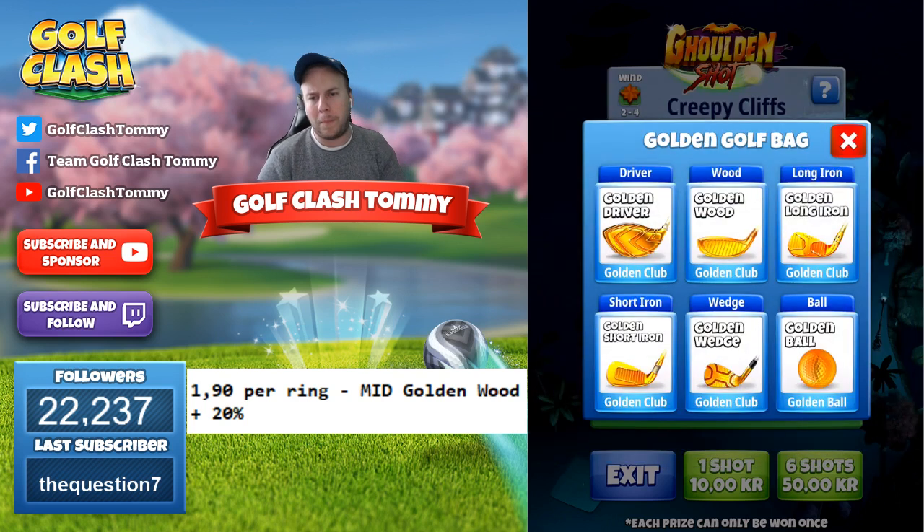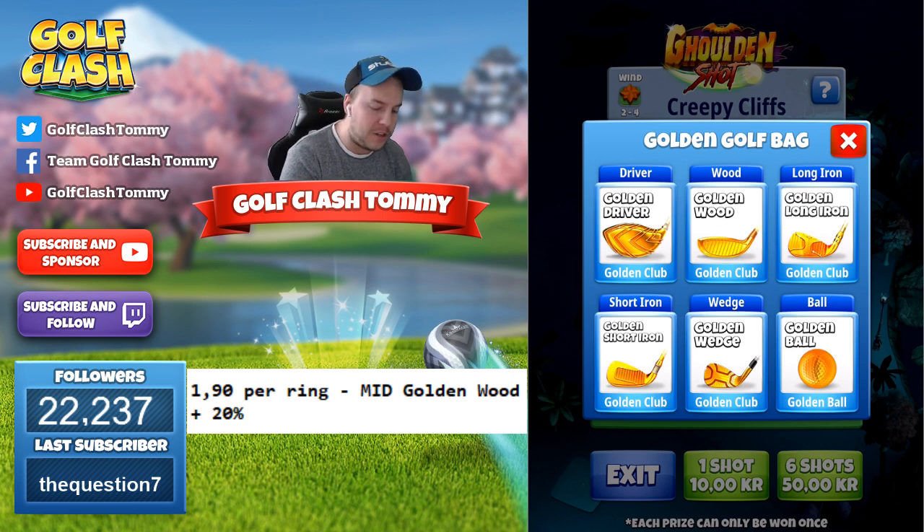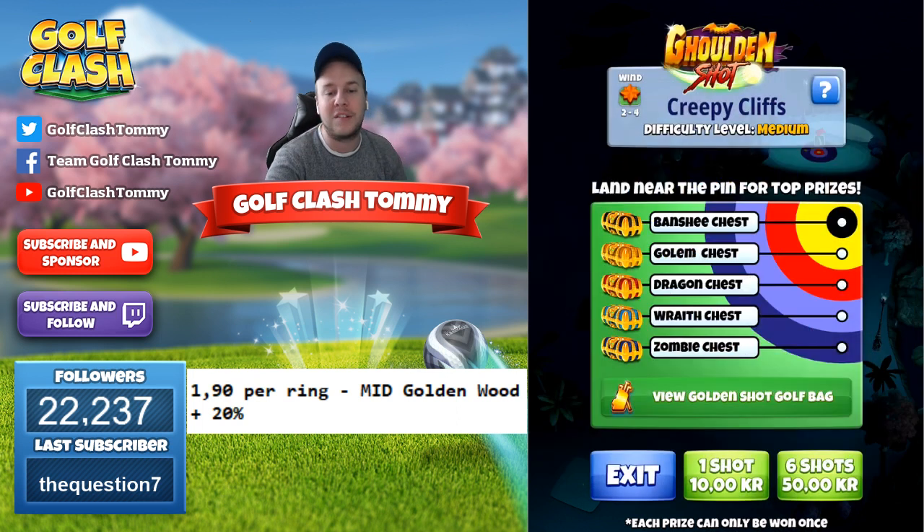We're going to play with the Golden Wood Club, which gives us an accuracy of 51. I'm going to play the Golden Wood Club at 1.9 per ring in all my shots, and that includes 20 extra in elevation because we're playing downhill at mid distance of our club. You can see the number on screen, and if you have any questions please ask in the comment section below or press the link to learn how to adjust for the rings.